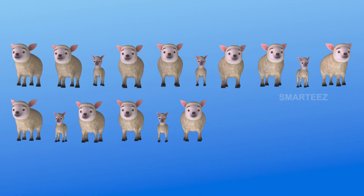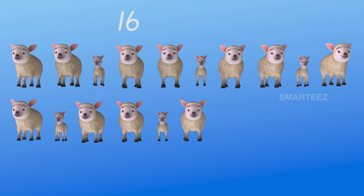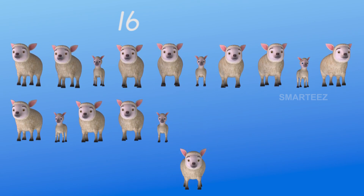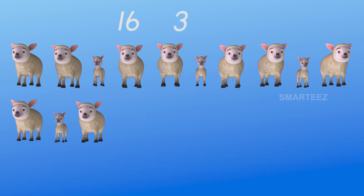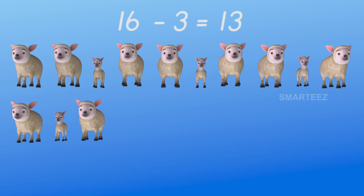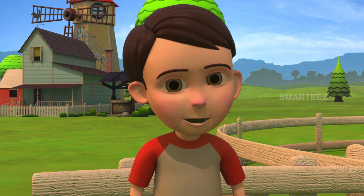That's one row of 10 and six on the second row, which is a total of 16. We had 16 sheep as a row of 10 and a six. Three of them left — one, two, three. The remaining sheep have one row of 10 and on the second row: 11, 12, and 13. There are 13 left, which means when you remove three from 16, you'll have 13.